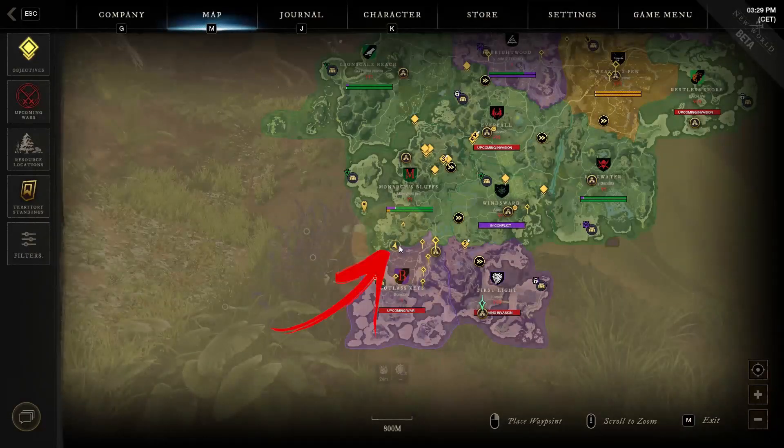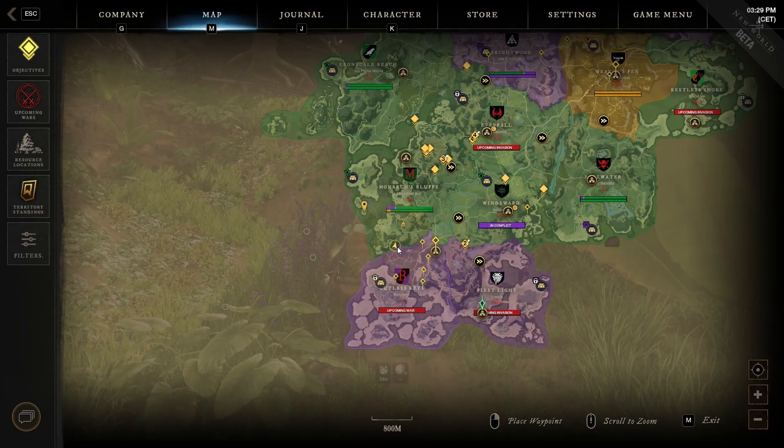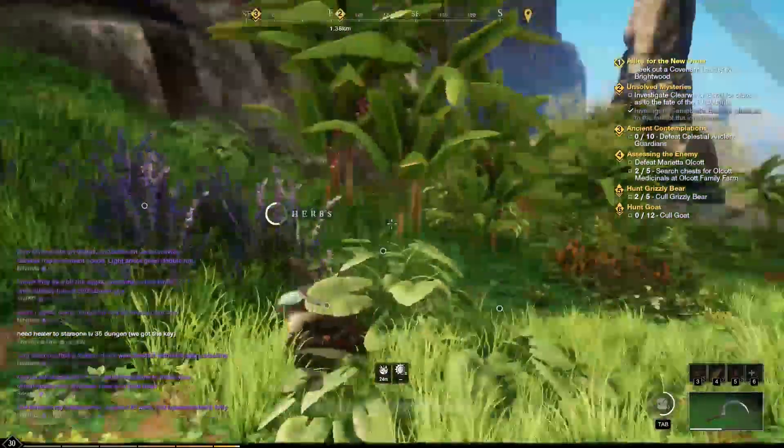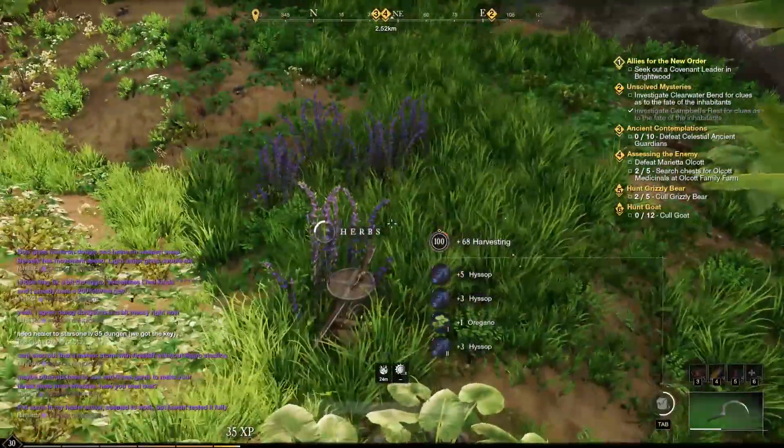The eighth location is in the bottom left side of the region, where you have to use the road between the mountains that leave the region. Here, before a few palms, you can find the herbs you came for.